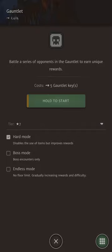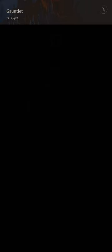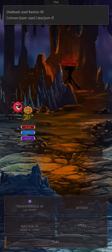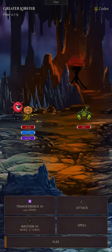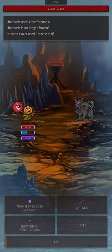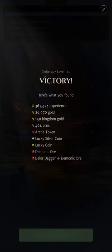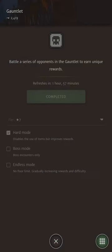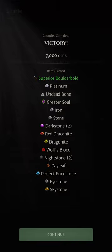Hard mode dungeons double the reward yield from kills inside. For example, monster rewards go up to 100% of their world equivalent and boss rewards go up to 50% of their world equivalent. This also gives you more materials and orns at the end, as well as making any item drop in the completion screen be of at least superior quality. This is a good way to earn superior, legendary and even ornate Band of Gods or Northern Crown, etc. So you can see this Boulder Bold NPC quest item is of at least superior quality.